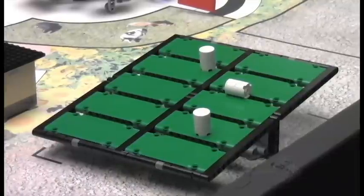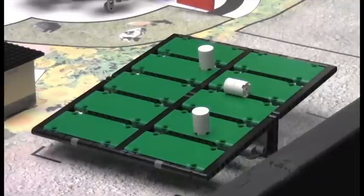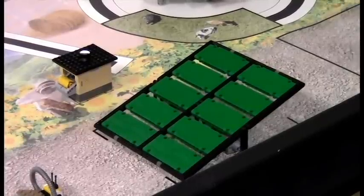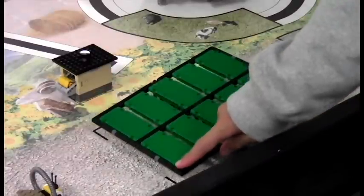If all 3 milk are the only things touching the ramp at the end of the match, your team earns 3 points. If all 3 milk are the only things touching the ramp and they are standing up at the end of the match, your team earns 4 points. Note that the ramp starts the match tilted downward towards the west end of the field. The ramp is also available for the robot to travel across from one end of the field to the other.